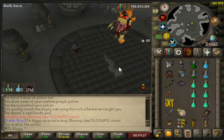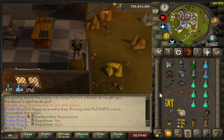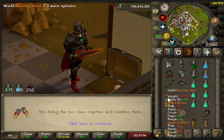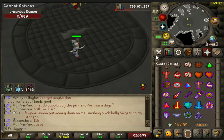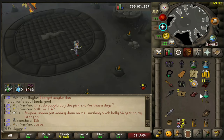That's the second one, nice. Now I can make the burning claws, let's see. Nice. And the last kill — temple teleports, not bad.